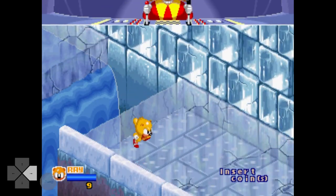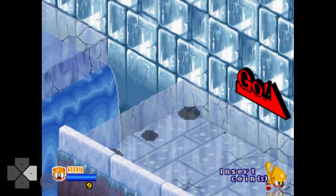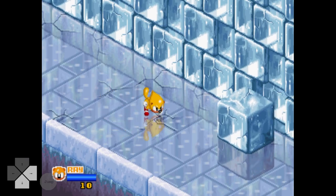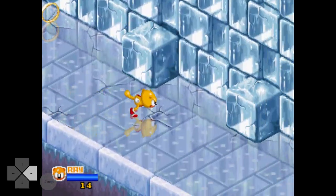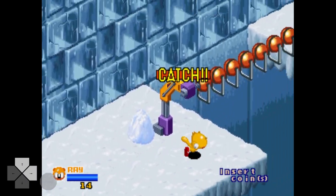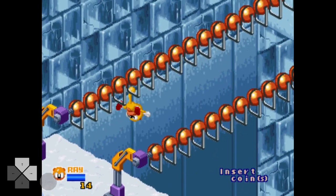First up in Icy Isle is this section where you have to dodge ice cubes that slide out at you. There are a few different ways you can dodge these, so all I will say is don't try to stay up against the wall here because it's usually what gets you knocked off. After the ice cubes, there are some sets of monkey bars that you need to climb across. The first set of monkey bars can be skipped by falling off the ledge and respawning right before the second bar.